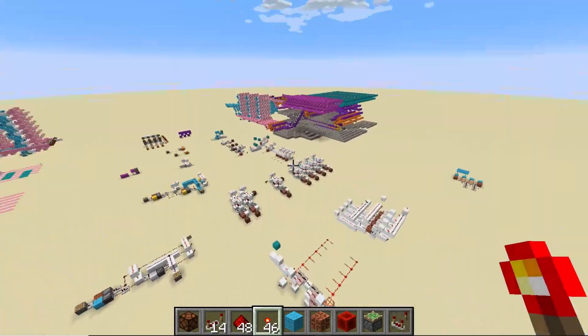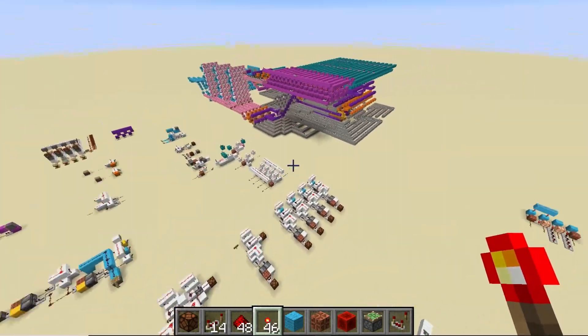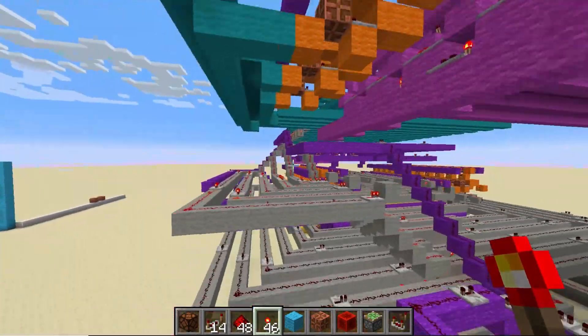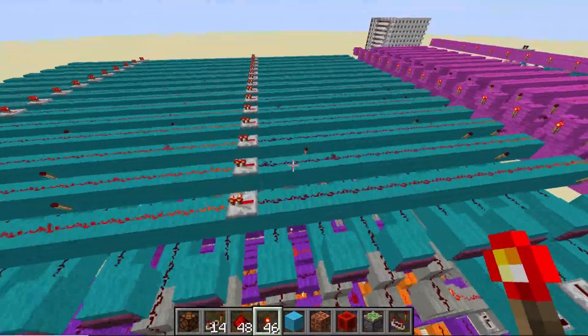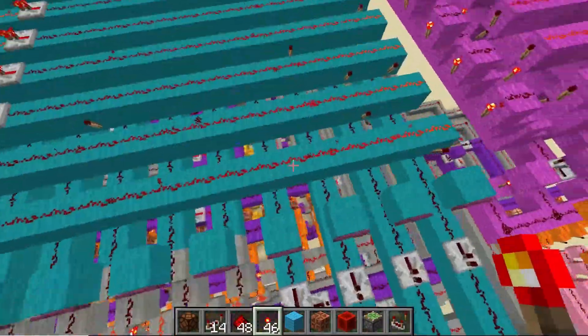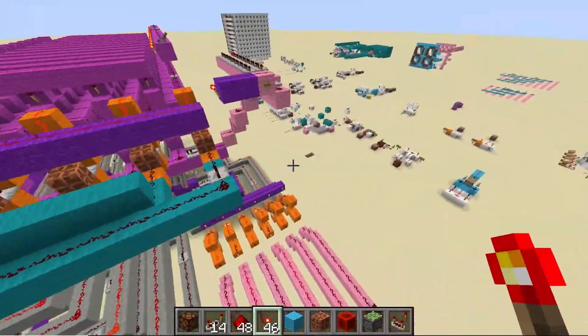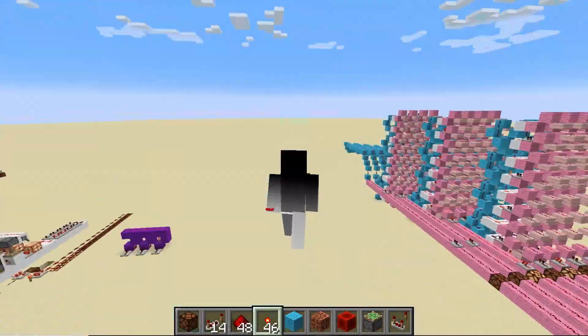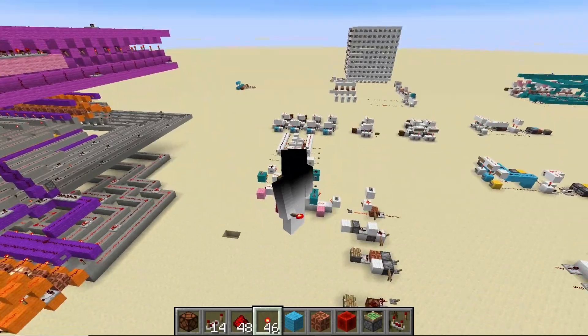Yes, this is a redstone GPU made with copper bulbs — the first one. I hope you liked it. Before I go, someone called this a calculator — it's not a calculator. It can subtract, add, and multiply if the program is written right. Calculators don't have memory, ROM, and caches, you nimcompoops. This is not a calculator. Anyway, that's me — I'm Tetard, the redstone engineer. I'm going to be out of here.